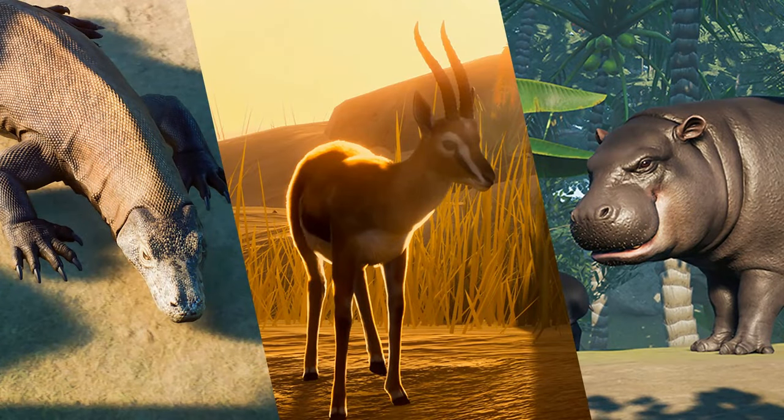The first pack that came out for Planet Zoo was the Deluxe Edition, which released alongside the base game, coming with three animals: the Komodo Dragon, Thompson's Gazelle, and the Pygmy Hippopotamus. All great animals in their own right, but it is only these three, so there's not much variety, and when you compare it to Jurassic World Evolution's deluxe editions that came with five creatures, it is a bit smaller.